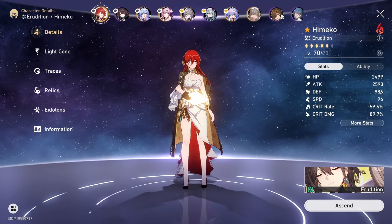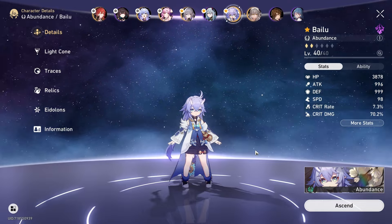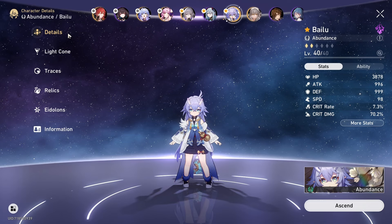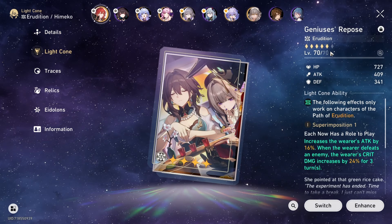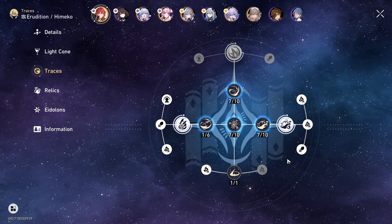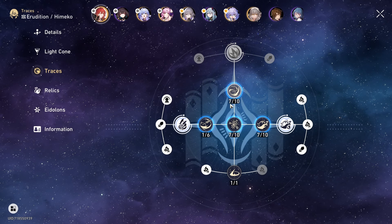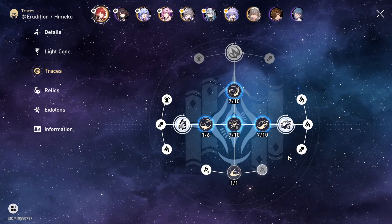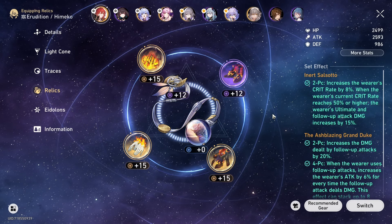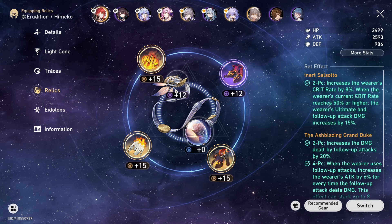All of these characters are level 70, except for Bailu. I really want to build her because I think she's cute, but I know she's not very strong, so I'm going to save resources to build up the two teams first. All the light cones are level 70 as well, and I'm currently working on traces — they should all look like this, with the leveled traces at level 7 and all the minor nodes unlocked. For relics, I only have relics from treasures and missions. I did farm Simulated Universe a couple of times during a double drop rate event.